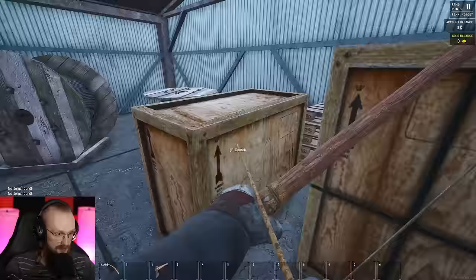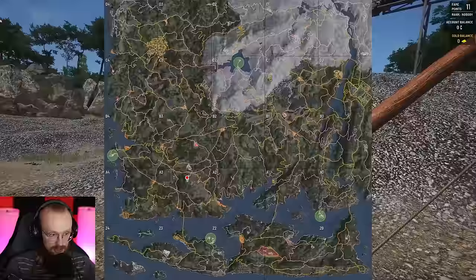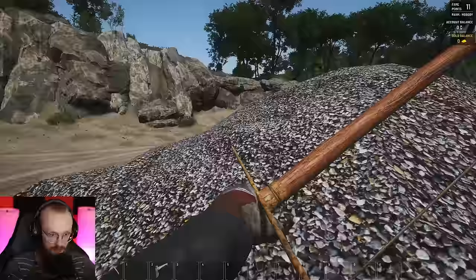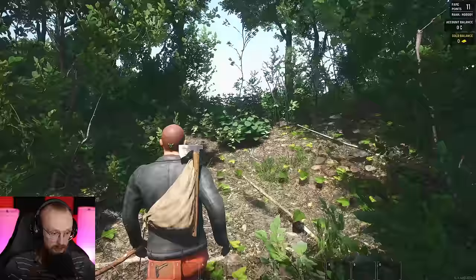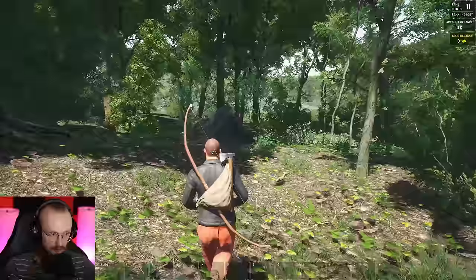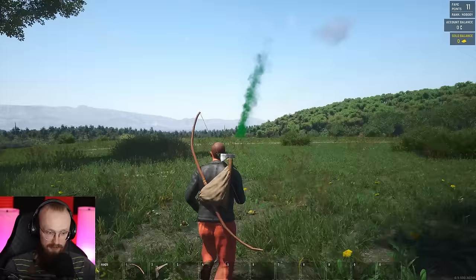I found one small screwdriver — I could get it instead of these bullets. Let's drop the bullets. We found another gas mask — thanks, I don't need it. So now let's go after the airdrop, it's all the way there. All I have to do is just run straight to the airdrop and then get my wheelbarrow. The only thing that can save us right now are the antibiotics — it would be great to get some of them at the airdrop.